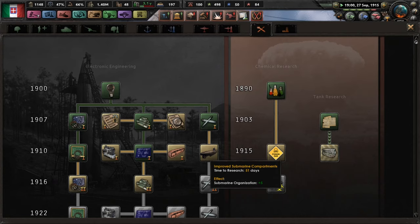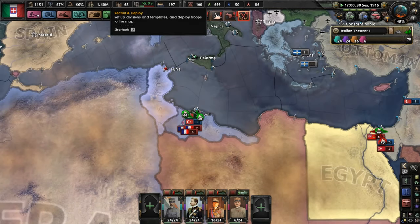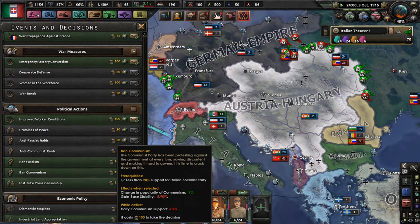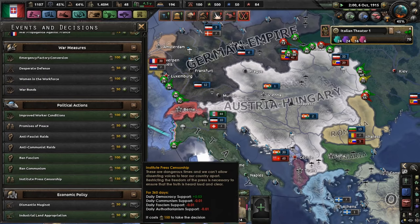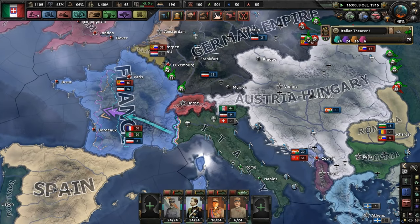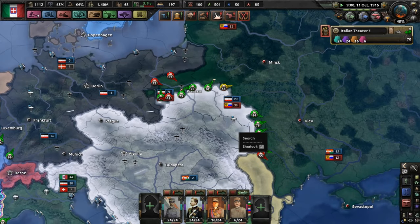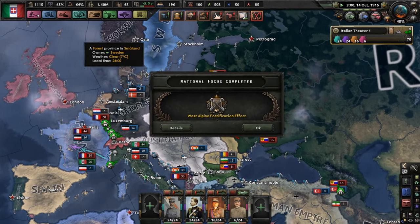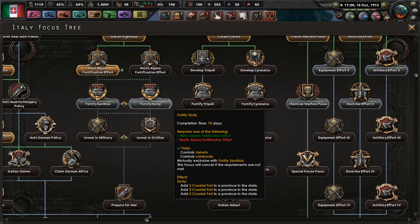Now we're getting somewhere. Now we might actually be able to invade places with ease instead of toiling away and fighting the never-ending battle. Seriously, there's like no progress on the western front at all. The eastern front — we're actually pushing Russia back quite a bit. We might actually have a similar result to what happened in real life there.